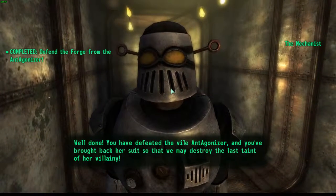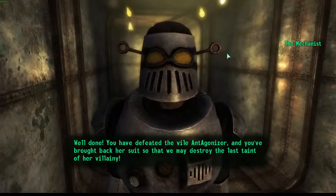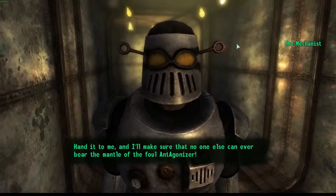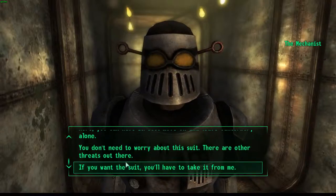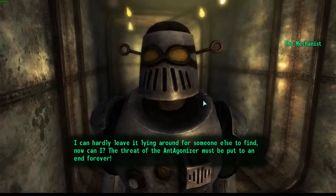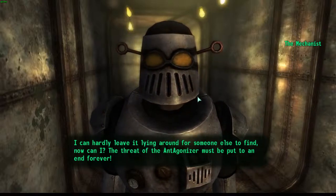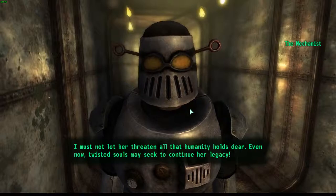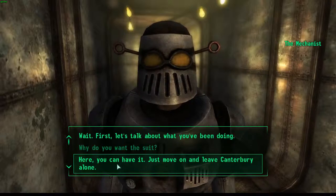The Mechanist says: 'Well done. You have defeated the vile Antagonizer, and you've brought back her suit so that we may destroy the last taint of her villainy. Hand it to me and I'll make sure that no one else can ever bear the mantle of the foul Antagonizer.' You ask why he wants the suit, and he says: 'I can hardly leave it lying around for someone else to find. The threat of the Antagonizer must be put to an end forever.' You hand it over, saying: 'Yeah, you can have it — just move on and leave Canterbury alone.'